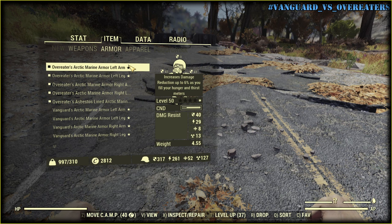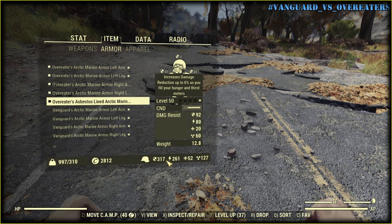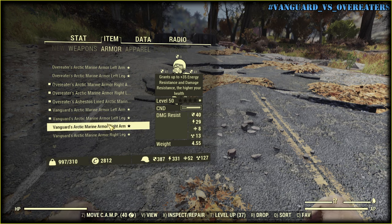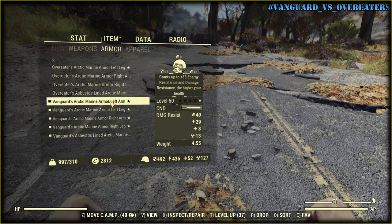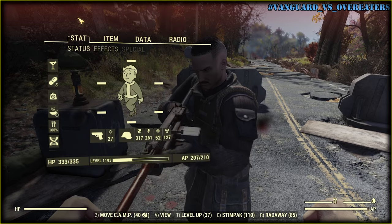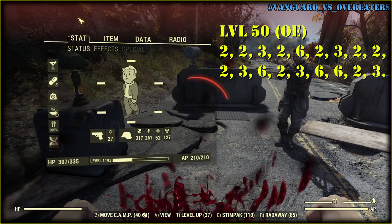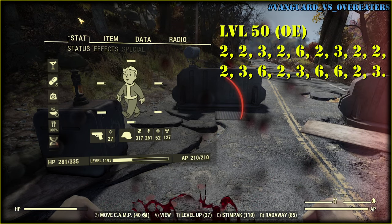Let's try around 300. This is a full set of Arctic Marine armor — 317 damage resistance. The Vanguard version gives us 492. Without additional perks, one weapon deals 2-3 damage and another deals 6.